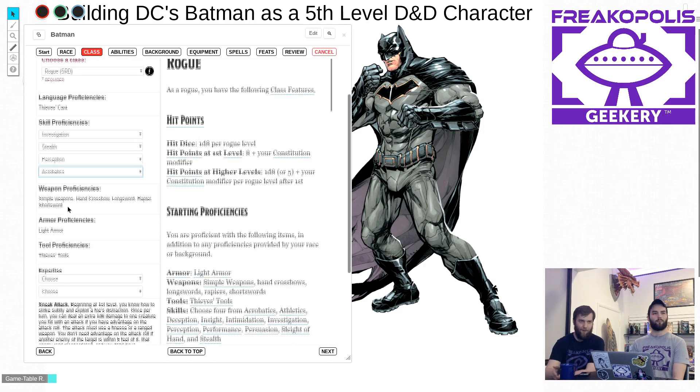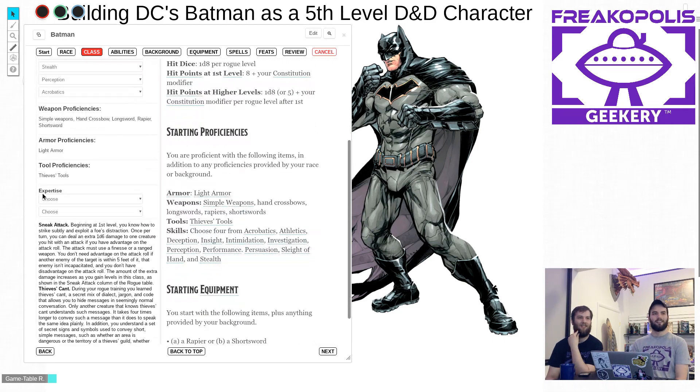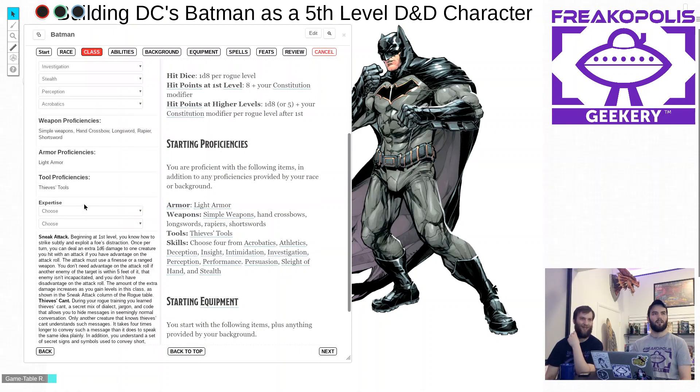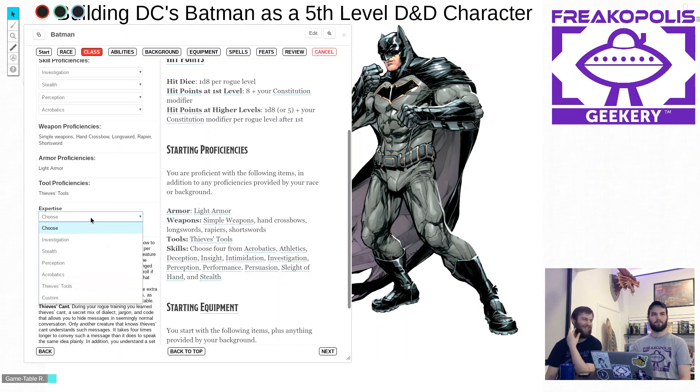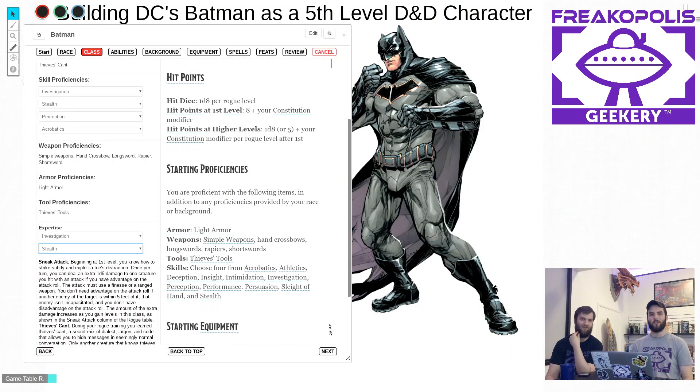For weapon proficiencies, Rogues get simple weapons, hand crossbow, long sword, rapier, and short sword. Batman doesn't really use swords — he has the option but doesn't do it, so we'll have to figure out a way to make him unarmed. Light armor makes sense — Batman's is cutting edge stuff but he goes for mobility over defense. He's not Iron Man; it's not heavy armor. Rogues get expertise in two chosen skills, which will be investigation and stealth.